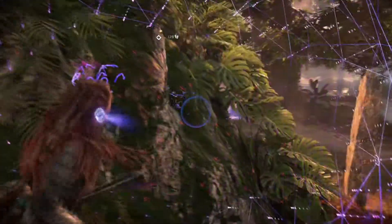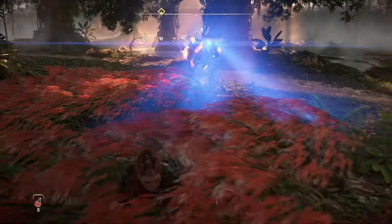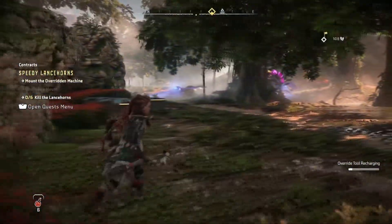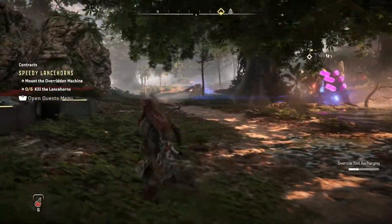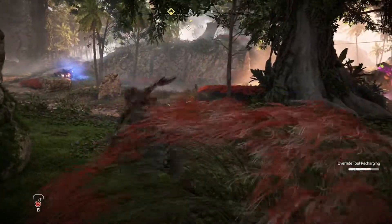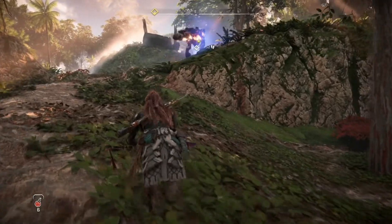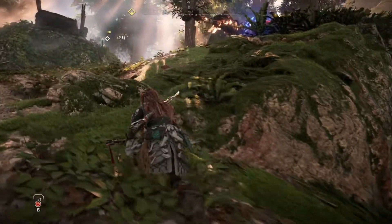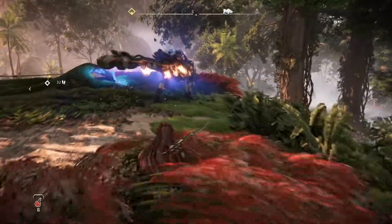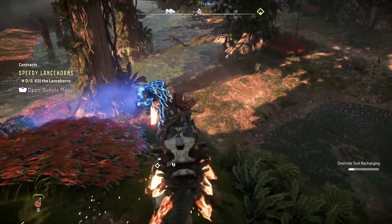I should try to override this Clawstrider. Yeah, bud, get a little bit closer. Little closer. You're gonna help me out with this? I should've set you to Aggressive, but whatever. There's another one right there. Second one will probably be fine just fighting. Override Tool is almost recharged — let's see if we can get to it and override that one too. The Salvage Contractor is right next to these machines — that seems super dangerous for them. This one I'll set to Aggressive. Let's go for a ride. Hey bud, welcome to the squad. I did not mean to get on you.